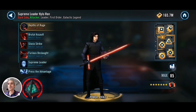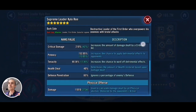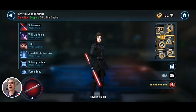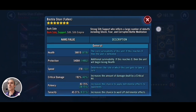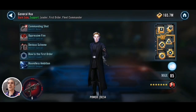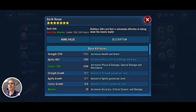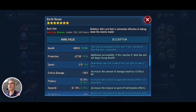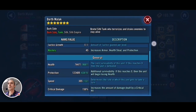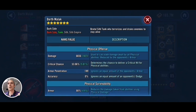First let me show you the mods of the Supreme Leader Kylo Ren I'm going up against. His speed is 518 and offense is just over 11k. Relic 4 Bastila here — her speed is 278. Relic 6 Hux with a speed of 322. Relic 4 Darth Revan at 319 speed. Relic 7 Malak at 305 speed, with combined health and protection of almost 200k.